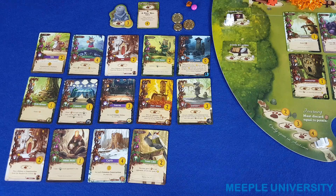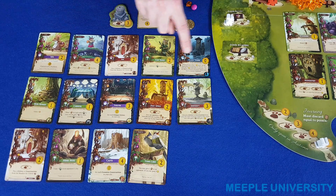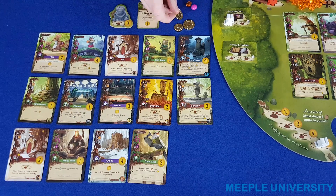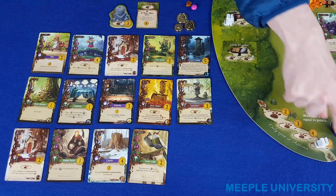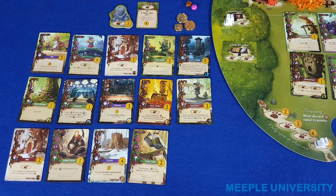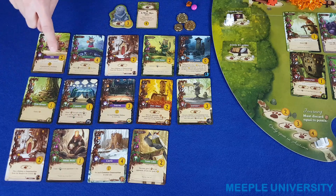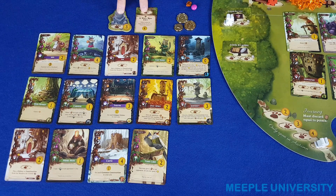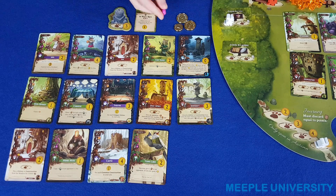To add up your final score, add up the victory point total printed on each card you've built in your city, add any victory points from tokens collected through the game, victory points from events, victory points from the journey spaces on the board, and finally any purple cards will give you an end game victory point bonus if you meet a certain objective. The player with the highest score wins. In the event of a tie, the player who completed the most events breaks the tie. If still tied, whoever has the most leftover resources wins, and if still tied the victory is shared.